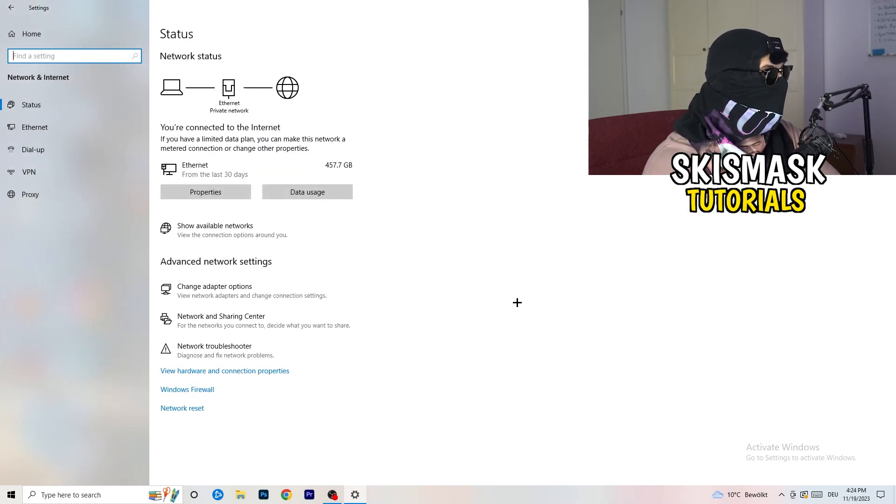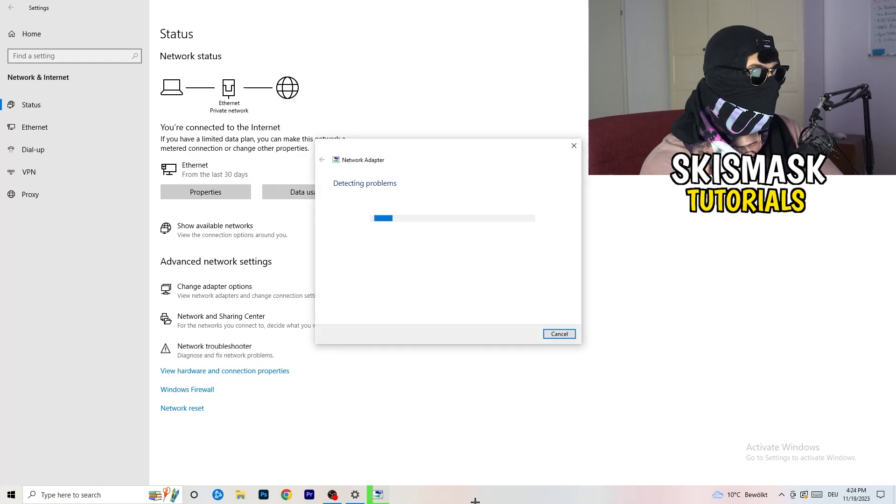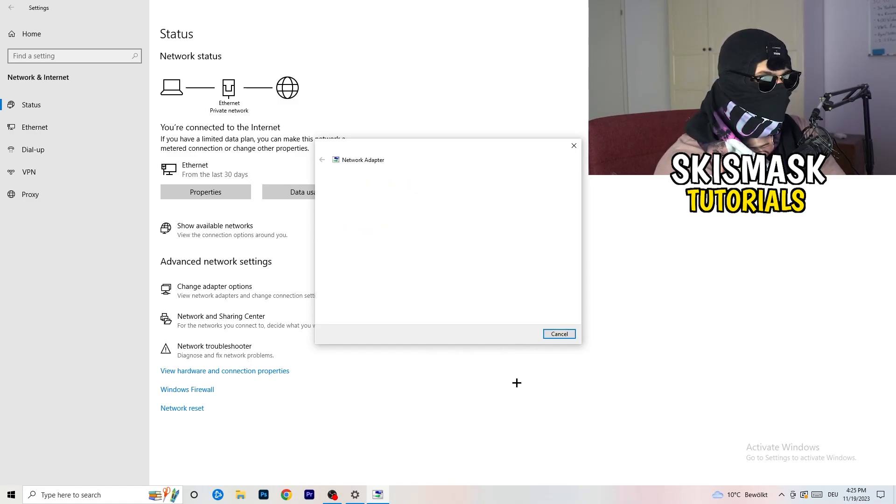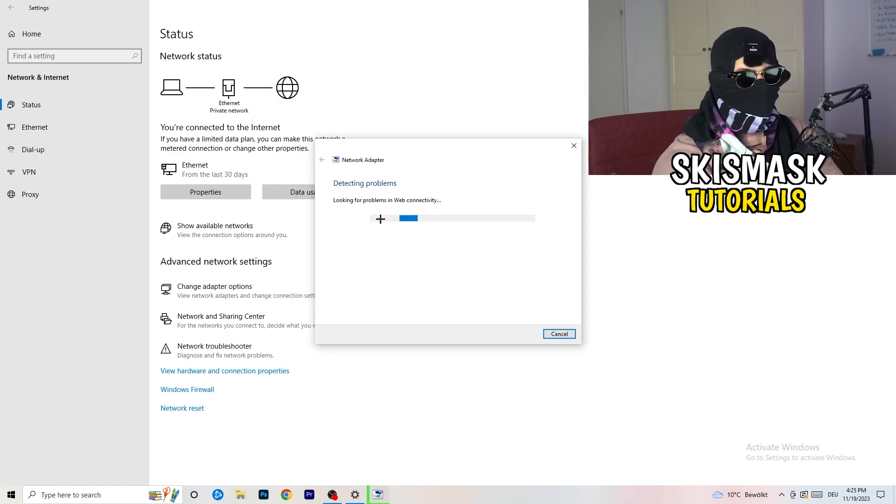In Network and Internet settings, there are a lot of options. The first thing I want you to do is click on 'Network Troubleshooter.' Windows will detect any problems related to your network. I'd go for all network adapters — it will search and try to solve any issues it finds. If your connection is already working fine you can skip this step.